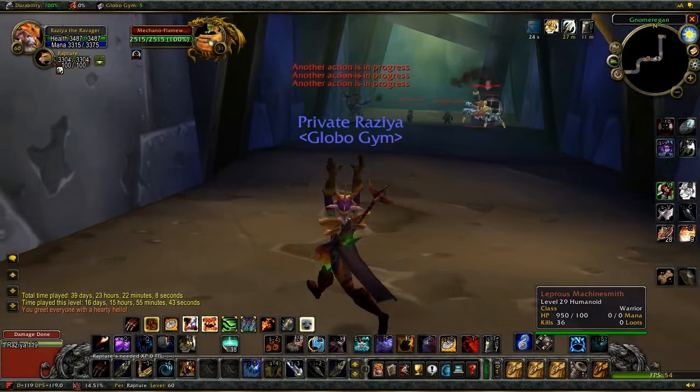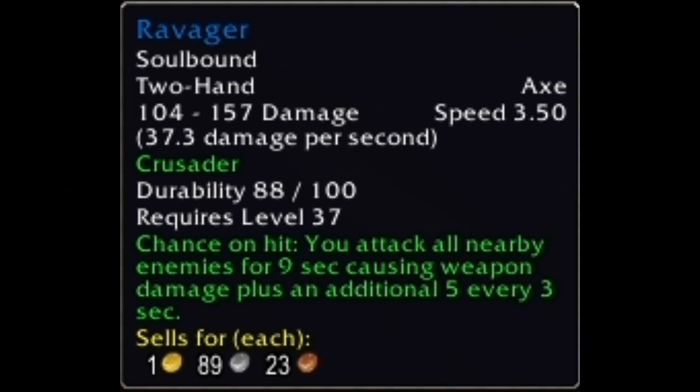I'm not sure exactly how the Ravager would function on other servers or on an official Blizzard legacy server, but here on Kronos 2 it has some interesting behavior that makes it more powerful than I would guess it should be. Regardless of whether or not this is intended, I've taken an extreme liking to the weapon. You'll see more of the Ravager throughout my dungeon series — it's capable of doing some serious bullshit, but I'll let you see that for yourself throughout this tutorial.